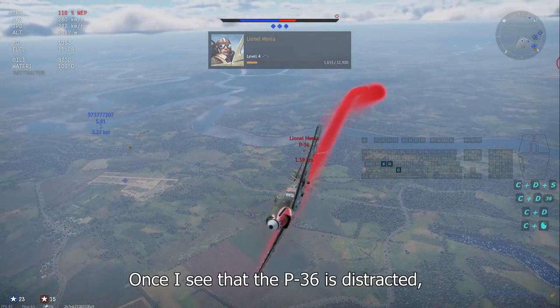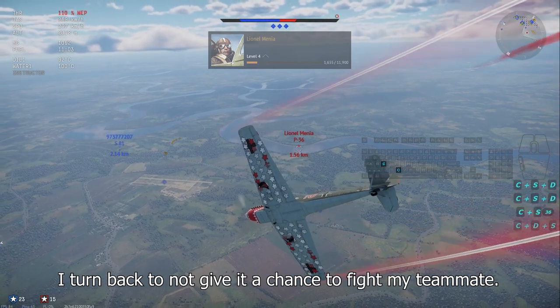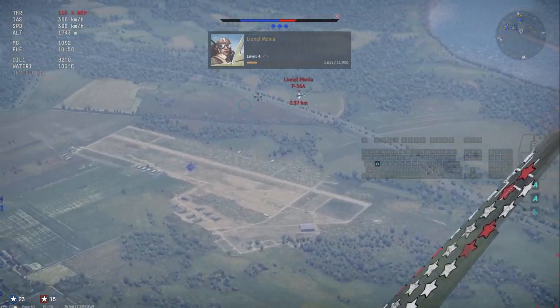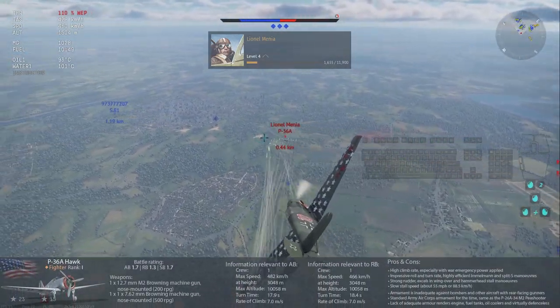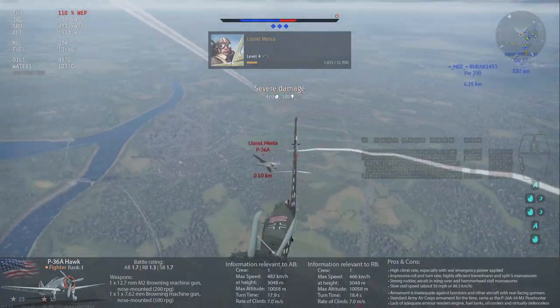Once I see that the P-36 is distracted, I turn back to not give it a chance to fight my teammate. Can you please recap the P-36A which we covered in a previous episode? The P-36A is an excellent turning aircraft which can be utilised as both a turn fighter and a boom and zoom fighter due to its good energy retention.